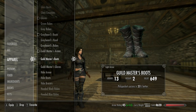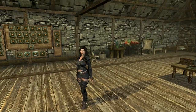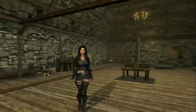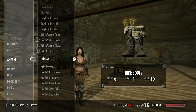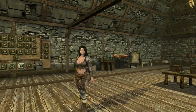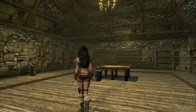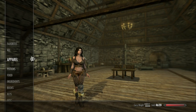We get to the guildmaster armor — this is the guildmaster armor for the thieves guild, so it's like the dark armor. Hide armor — they decided not to be symmetrical at the shoulder and at the knee. I don't remember that but I don't use hide very often.